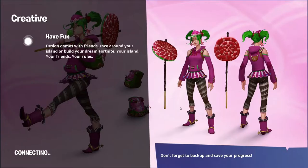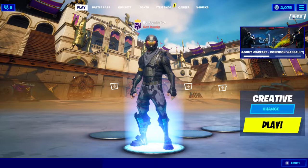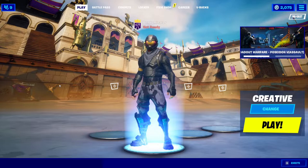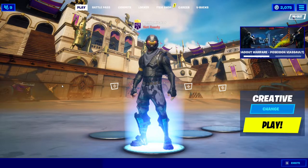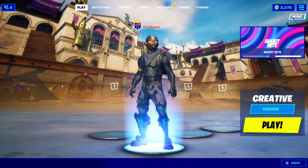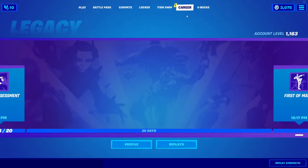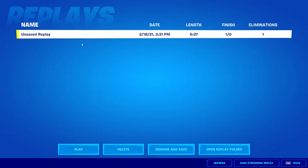You're going to want to leave creative and open up your replay. Before you go into replay mode, make sure that you are recording your Fortnite screen so you can actually record the clips that you're getting. If you're playing on PC, you can download a software called OBS completely for free — very good recording software. If you are on console, you would probably need to get a capture card. On PS5 there are built-in recording softwares, but for last-gen consoles like the Xbox One and PS4, you're going to need a capture card. Then go to your replays folder under Career, and it's usually going to be at the top of the list because it will be the most recent replay.